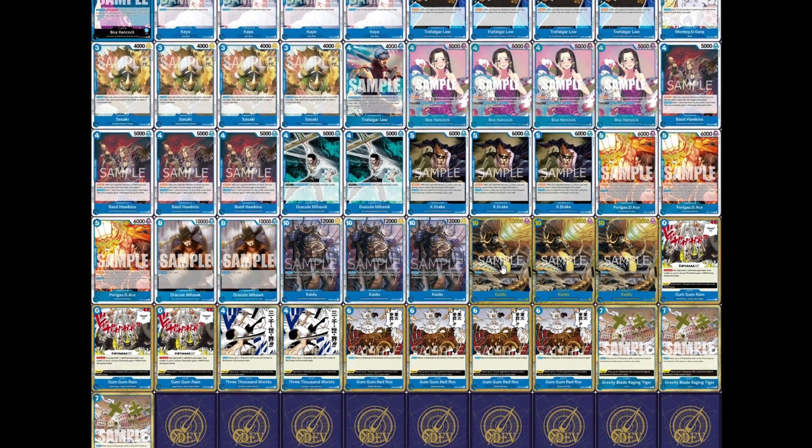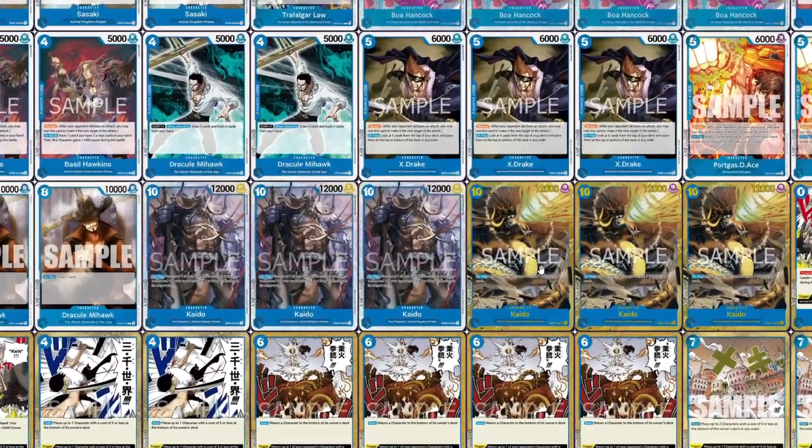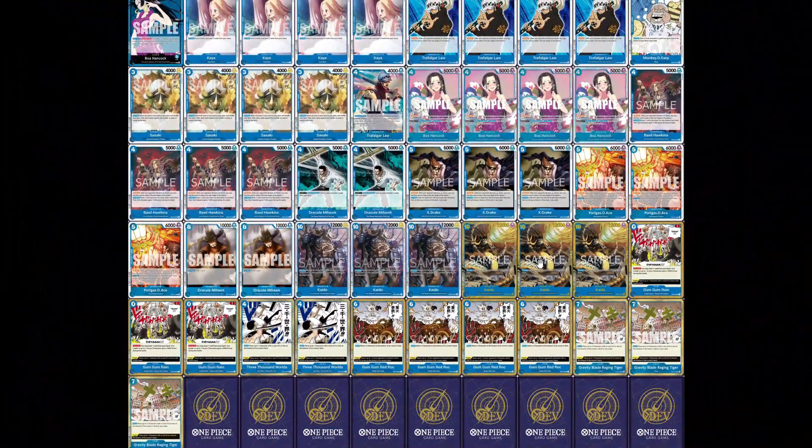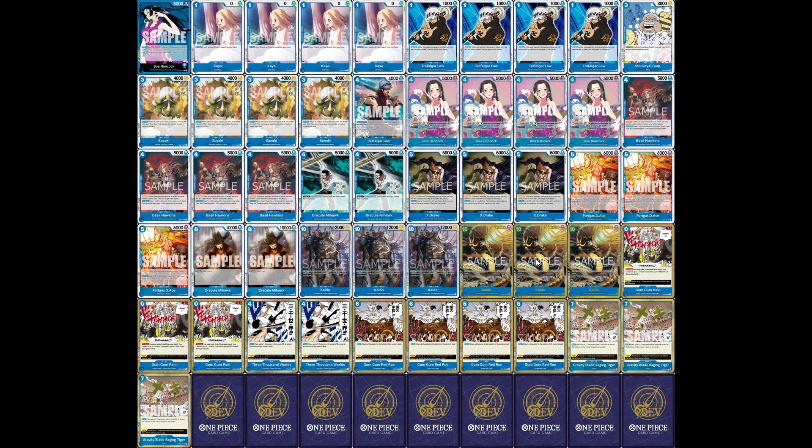Another card that gives the deck purpose is our other ten-cost Blue Kaido, which on play, if your opponent has three or less life, you draw four cards. On top of drawing an extra card with Boa Hancock, you're essentially increasing your hand even more, giving you enough counters, blockers, removal, and more options on how to solidify your board as well as trying to remove your opponent's board.